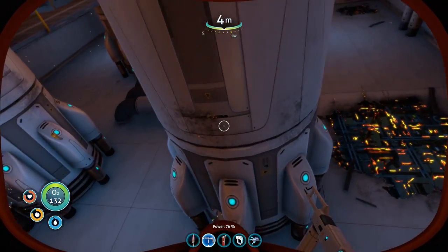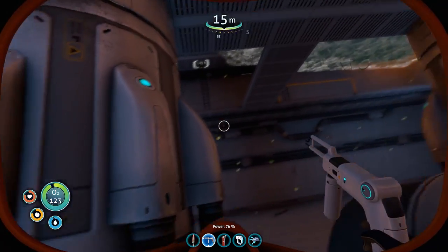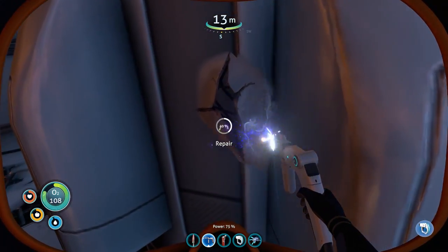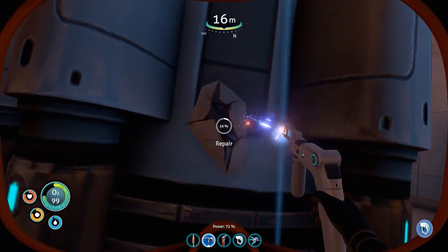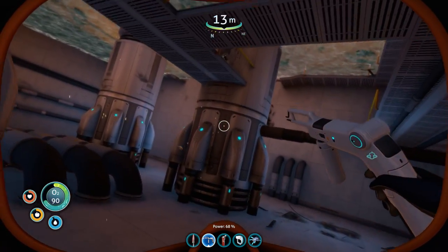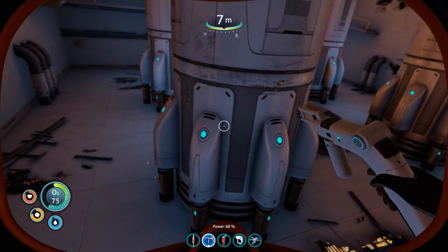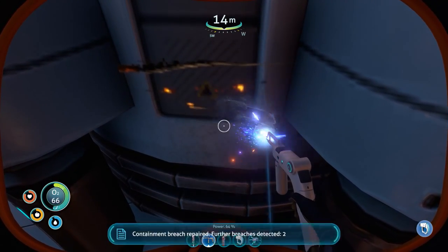I don't know how many more there are - I think there will be some above the water somewhere. I can't remember which one I've done. Oh, there's one. We need to be in range to make sure the repair takes place. Containment breach repaired, further breaches detected. I've only just noticed there is a number on the screen. Containment breach repaired, further breaches detected. Maybe some of these are up on top - ah, there's one. Containment breach - two left.